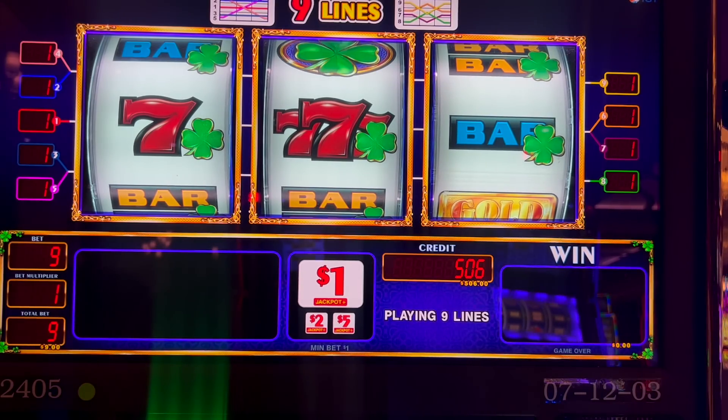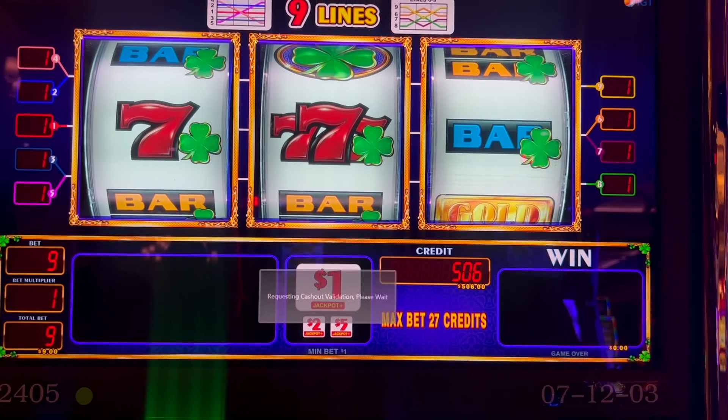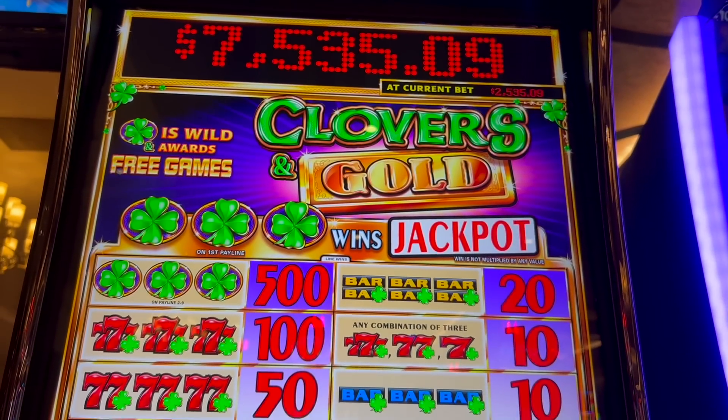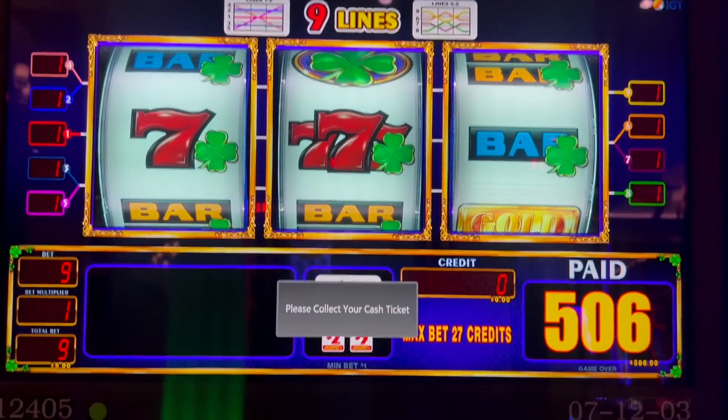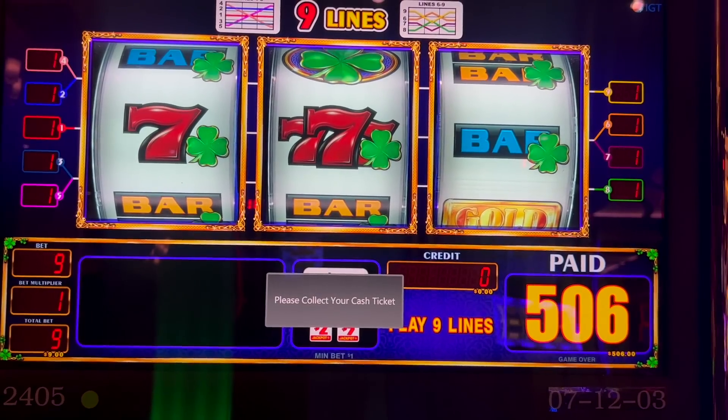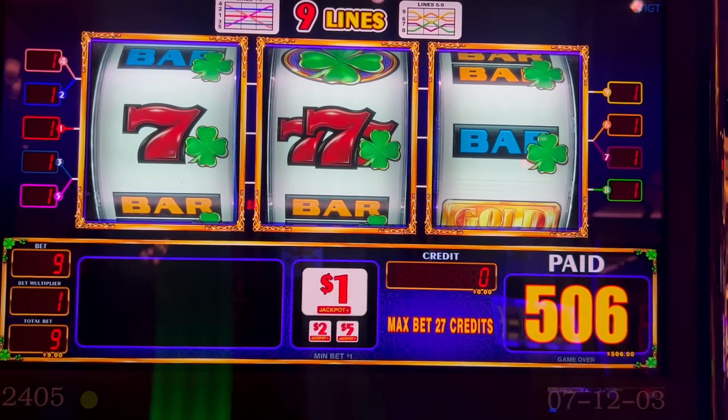We have doubled our money, so we are going to go ahead and cash out. We're going to try something different. But again, this was Clovers and Gold, a new game by IGT in the Diamond RS Cabinet. Today we are at the Grand Sierra Resort in Reno, Nevada. Definitely check it out if you guys are in the area. Thanks so much for watching.